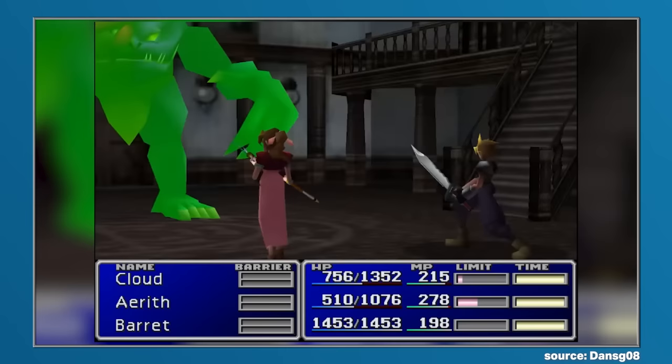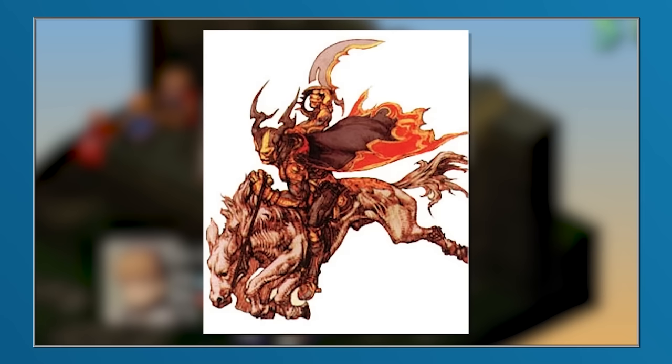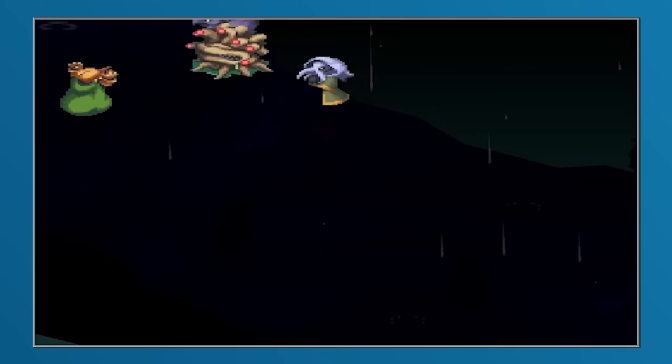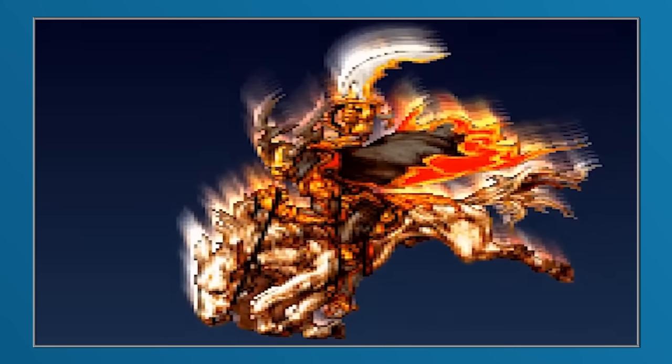Odin would next appear within Final Fantasy Tactics as one of the many summons available to those utilizing the summoner job. It could be learned by spending JP, and when summoned, players would see a design that was very reminiscent of Final Fantasy V and VII, as Odin had no shield and Sleipnir had six legs. The major evolution here, though, was that Odin did not perform Zantetsuken — perhaps because it would have been deemed too powerful, Odin would instead perform a non-elemental slash, just like in Final Fantasy III. And due to its relative power, this very much placed Odin as a mid-tier summon.